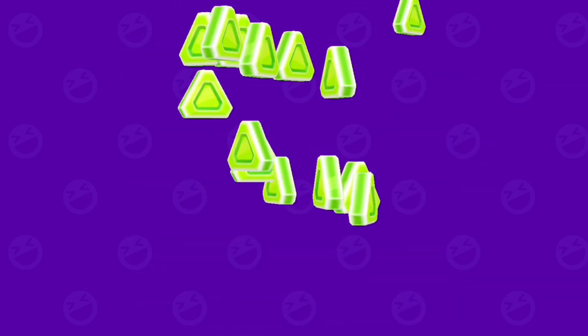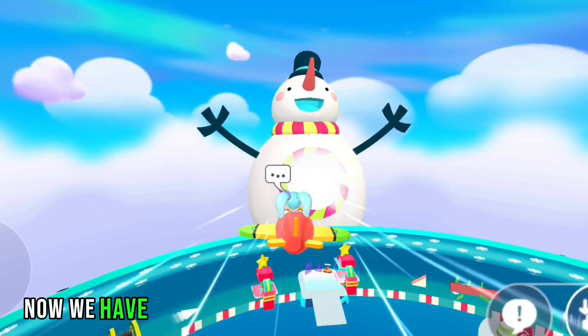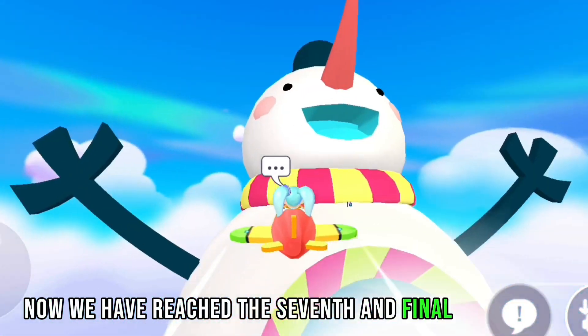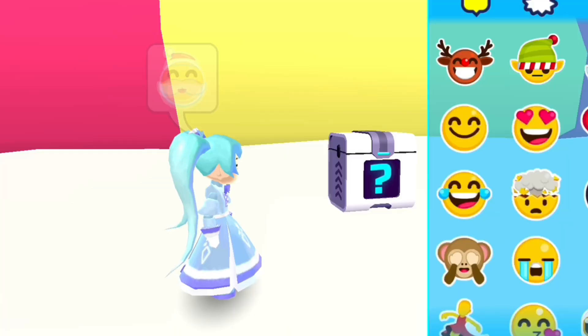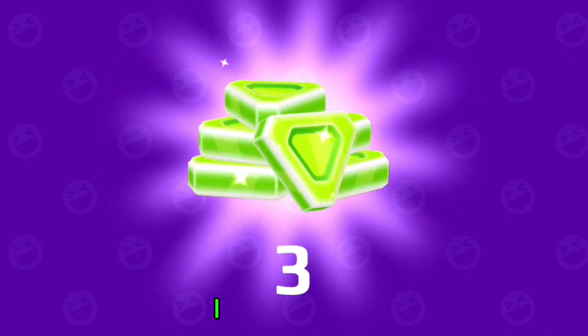Now we have reached the seventh and final secret box, located on the snowman. I got three gems.